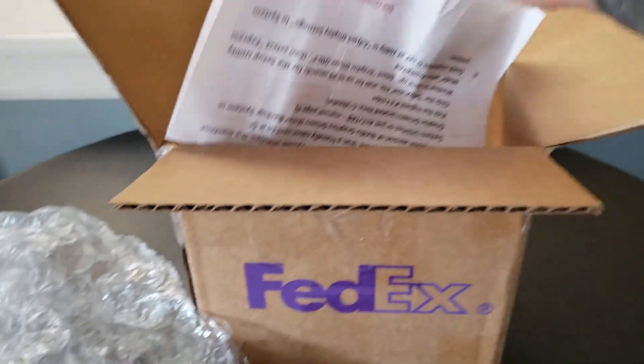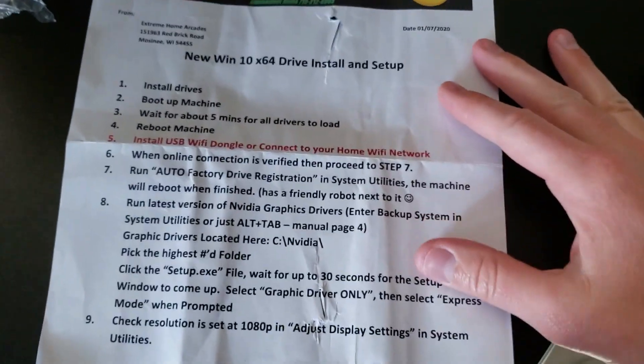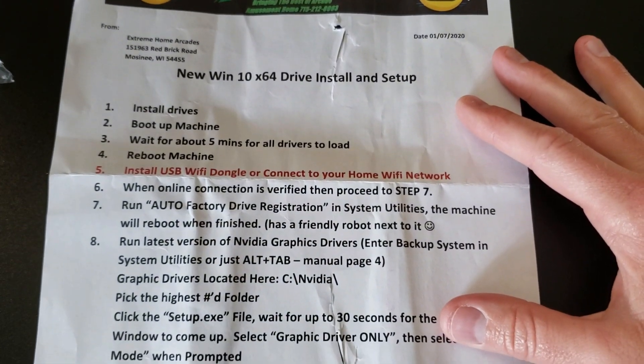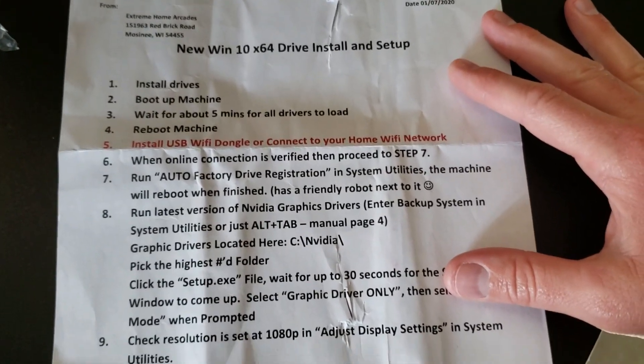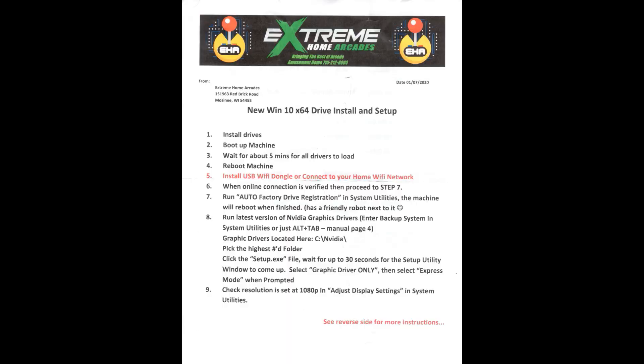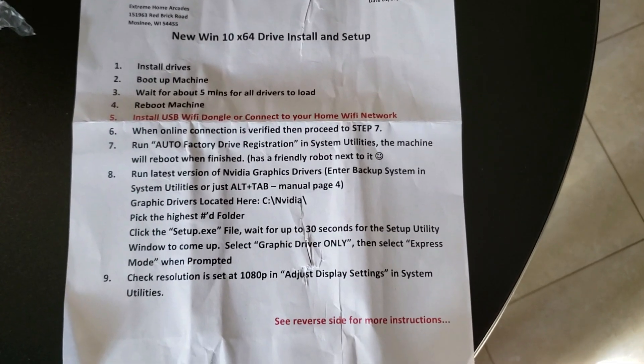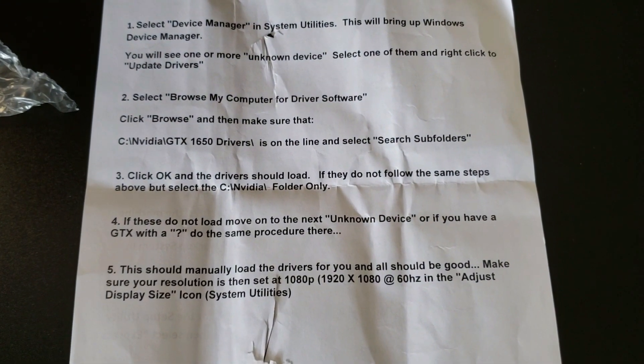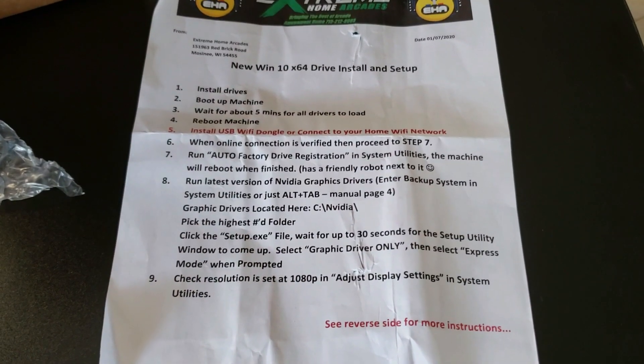First, we have the instructions from Extreme Home Arcades. As you can see, you've got about nine steps on the front. If one of the last steps doesn't work there's an alternative, because every computer can tend to do different things. It's kind of a little bit of a process — nine steps.